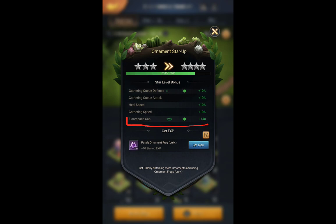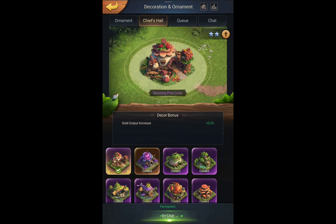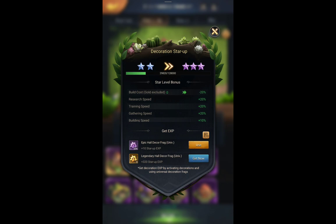You display ornaments because they look cool and you want them in your base, but the bonus is still there regardless. So why upgrade or star up ornaments? Because there are additional buffs you can get — for example, 10% gathering speed, hill speed, gathering attack, gathering defense, and more. So even though you get the buff just from buying them, it's still important to star up ornaments for those additional buffs.